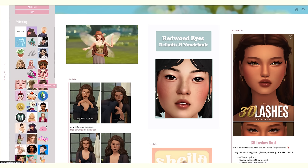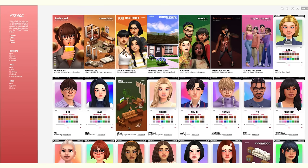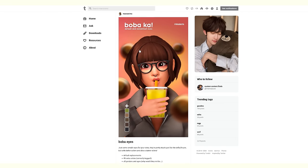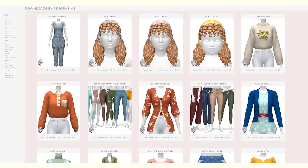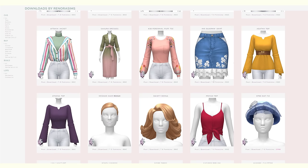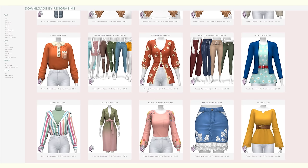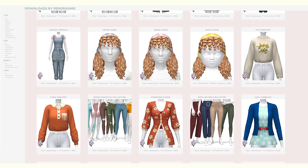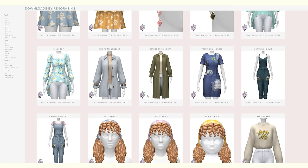I still get so excited whenever I get new hairs. I love Marso Sims's hairs — they're so cartoony and adorable. I also love Renora Sims's custom content so much; I've been downloading their content since 2017. A lot of it is very floral and kind of bohemian and nature-themed, which I absolutely adore because it's quite similar to my own style. So I'm going to go through here and download a lot of this.